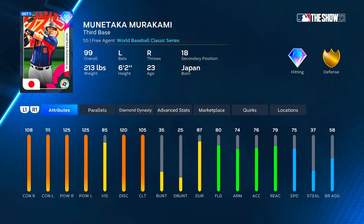In the comment section below let me know how your MLB The Show 23 grind is going. Munitaka is third base primary, first base secondary. 108 contact versus right, 111 versus left, 125 pop versus both, 105 clutch, 80 fielding, 74 arm, 39 reaction, 75 speed. At P5 this card gets up to 113 contact versus right and 116 contact versus left.